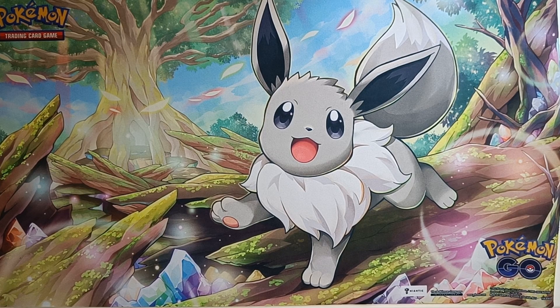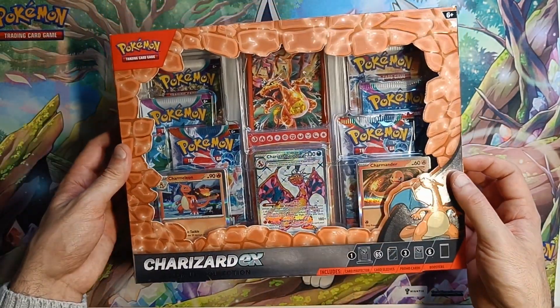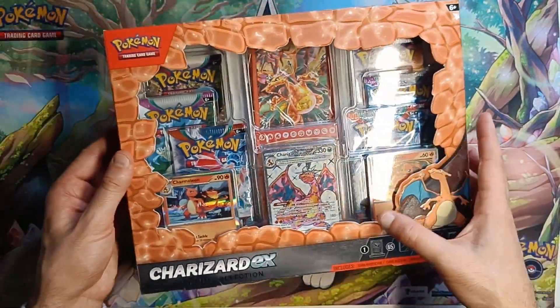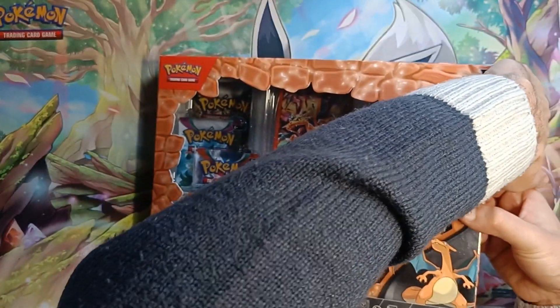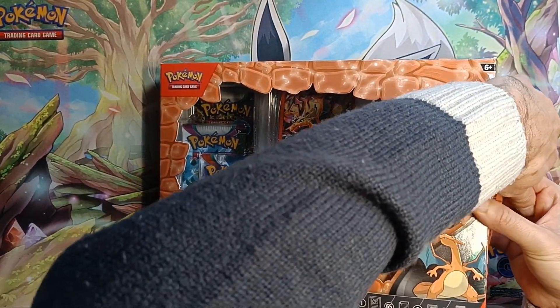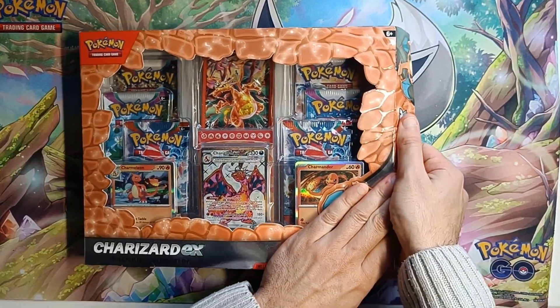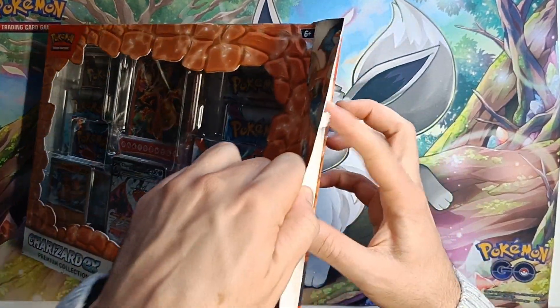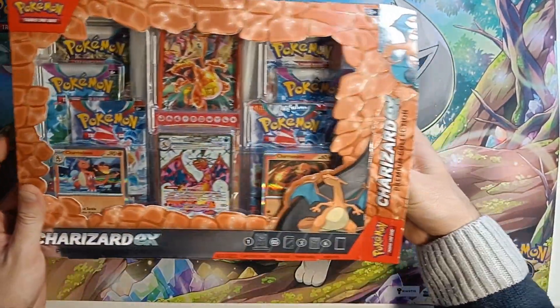So today we are going to be doing an insane pack — maybe, I don't know if it's insane but I like it, it looks really good. Charizard EX Premium Edition, looks sick. Look at the cards, they've got like a crown on them. I mean that's like an EX Evolution or something, I'm not sure. Let's get in there and have a look. I hope you've been seeing my shaky short series with the holiday calendar — it's going quite well, we've got some good pulls from it.